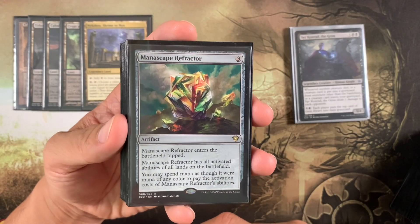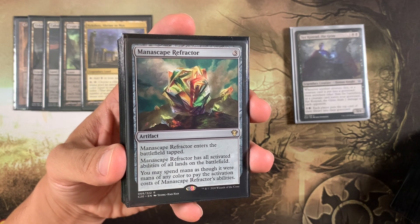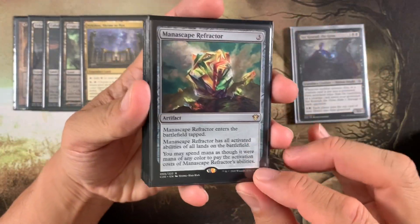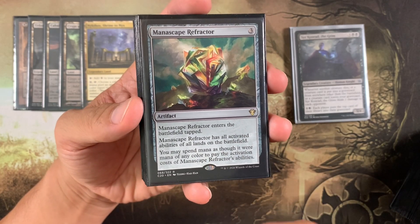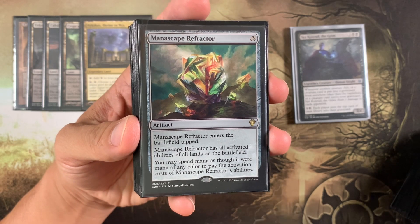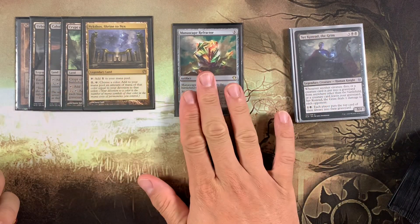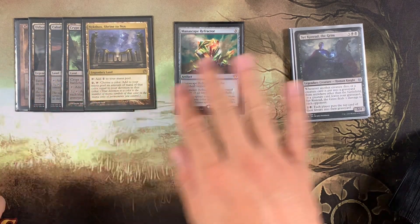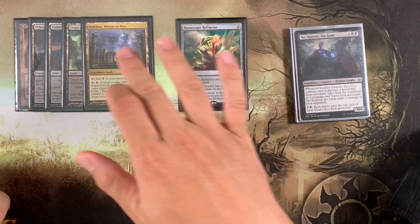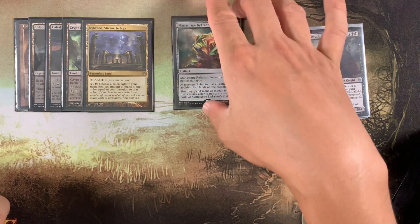We're also running Manascape Refractor from Commander 2020. It ETBs tapped, but it has all activated abilities of all lands on the battlefield — including your opponents' — and even the tap ability of a swamp to add one black. It basically produces mana because everybody has lands. You may spend mana as though it were any color to pay activation costs of Manascape Refractor's abilities. The key is to untap it and use it as a copy of Cabal Coffers, Nykthos, or Cabal Stronghold — or even copy an opponent's Strip Mine.